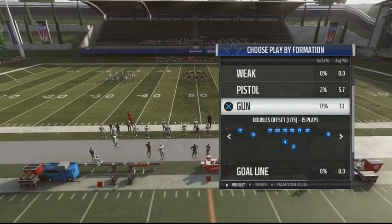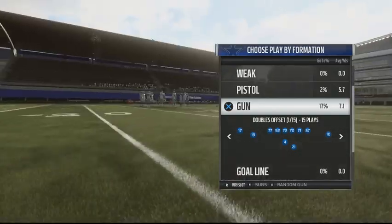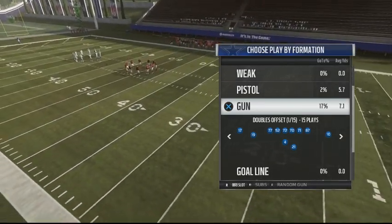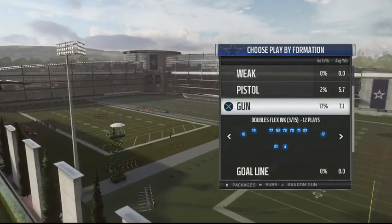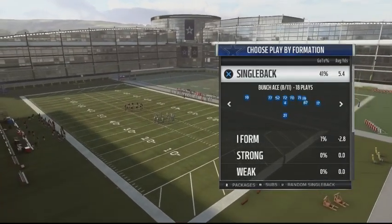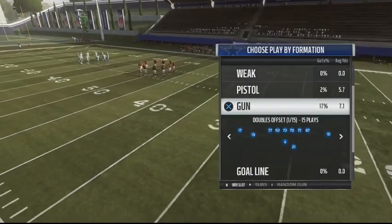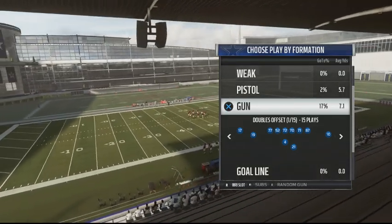This scheme is posted right now — it's over 50 minutes of video showing you how to break down the runs and the passing schemes. It's going to have five different formations: Gun Doubles Offset, Gun Doubles Y Off Weak, Gun Doubles Flex Weak, Pistol Doubles, and Single Back Doubles. That's five formations, over 20 plays, broken down against all different types of defenses — man blitzes, Cover 2 Blitz, Cover 2, Cover 3, Cover 4, and Cover 6.